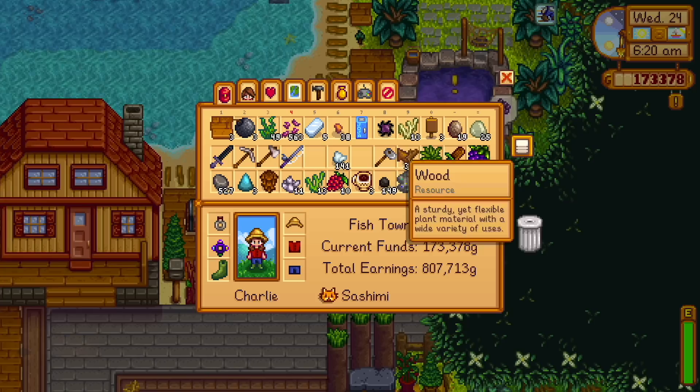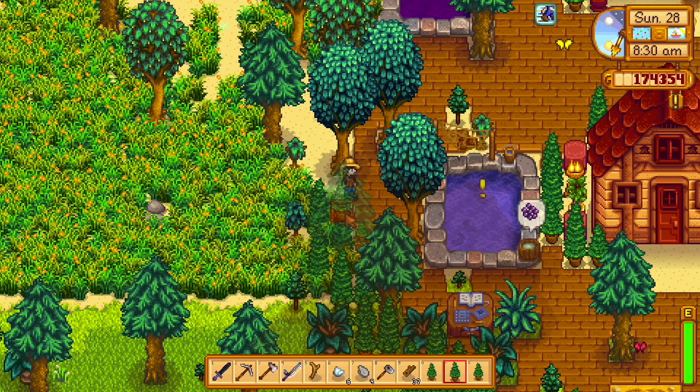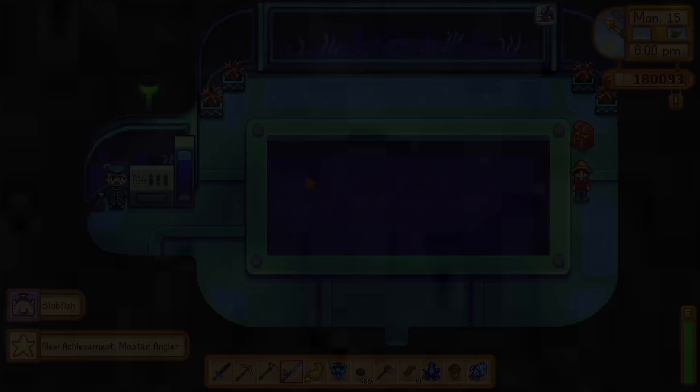As the days went on, I began to make crab pots, mainly to catch the lobster and the crayfish. Most of the other ones I had gotten from foraging on the beach or from treasure chests. I also continued with the decorations, and I placed each of these trees individually - every single one of them. Once I'd finished the main decorations, I caught all the rest of the fall and winter fish, including the legendary fish and the ones in the night market. And with this blobfish, I had completed the challenge.